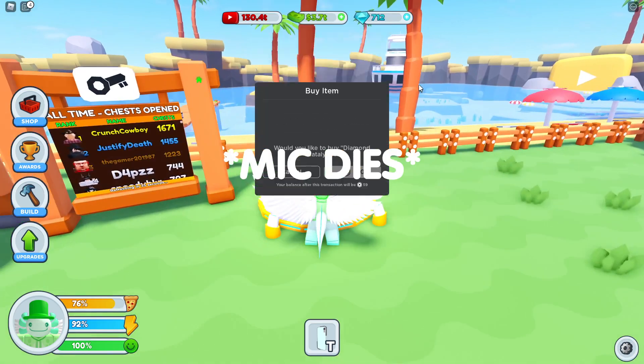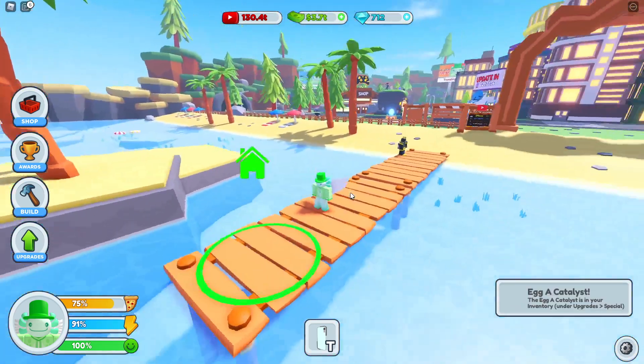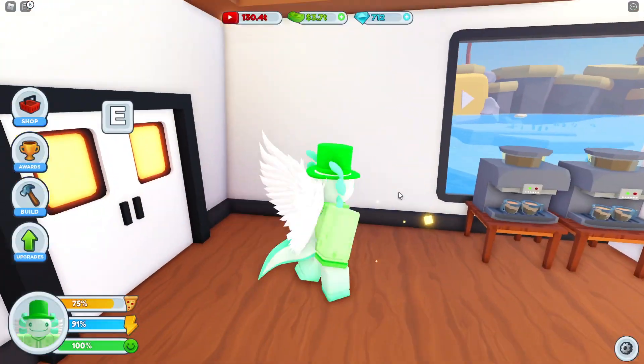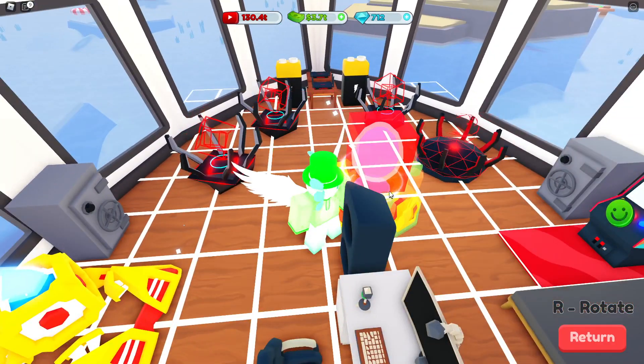Right here is the egg Catalyst — let's go ahead and buy it. Now let's put it in my yacht. I don't think it actually made any new places; I'm pretty sure this update was actually pretty small. Let's remove two Wi-Fi routers and here's the egg Catalyst, which is actually pretty big as well.